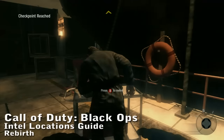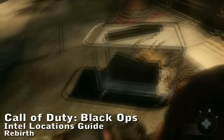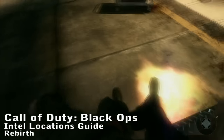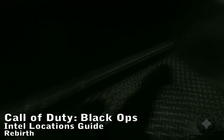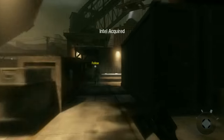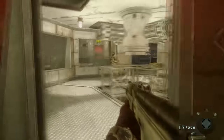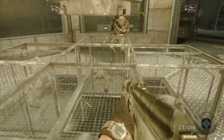Call of Duty Black Ops Intel Guide for the level Rebirth. The first Intel is immediately at the beginning of the level — you're going to hatchet this dude right in the neck, turn left, and the Intel is right there on the ground. The second Intel is fun to get but requires speed. You have to run into this room before the doors close — the Intel is on top of these monkey cages.